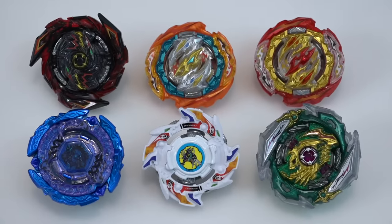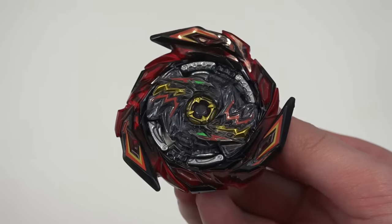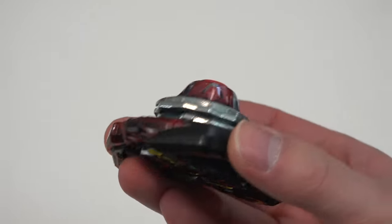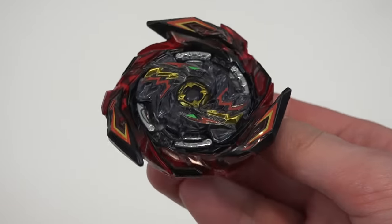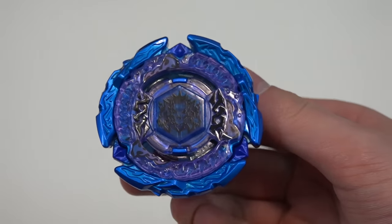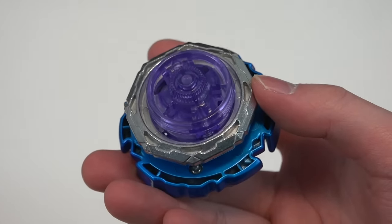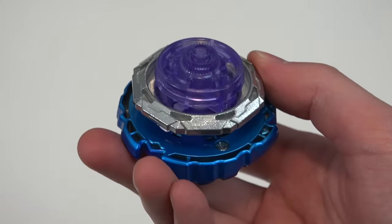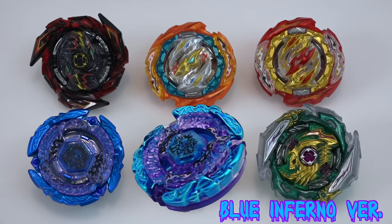We put on all the stickers right off the bat to show you guys the completed bays. Starting in the top left corner we have Brave Wyvern 10 Never 4A — a recolor of the Never driver that comes with Cyclone Ragnarok, so it's cool we're already getting a recolor of new parts. Next up is a recolor of Hell Kerpex with Giga and Wave. That Giga disc is a brand new part and weighs a lot.